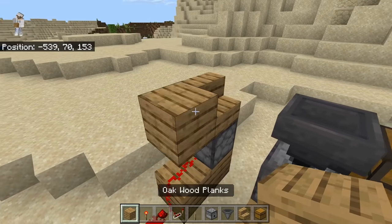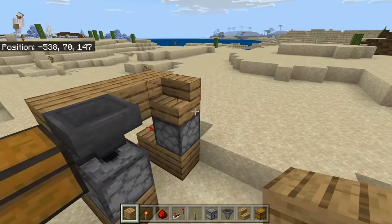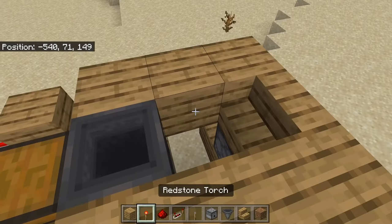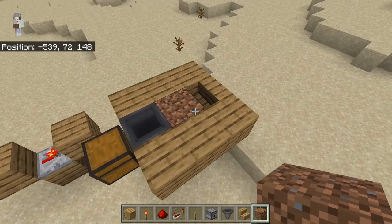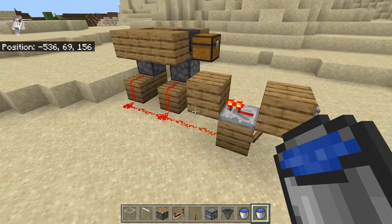After that, you guys are going to place 3 solid blocks over here, and 3 over here. This will keep the water in. Then you're going to take a dirt block and place it over here — this will be where your sugarcane grows. At this point, your farm should be looking something like this.